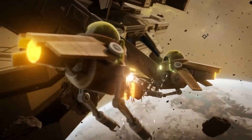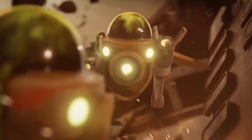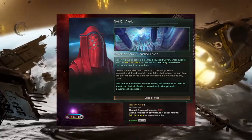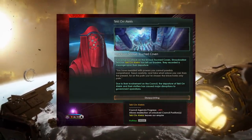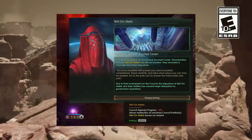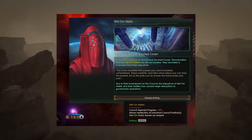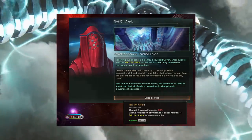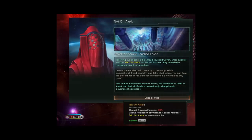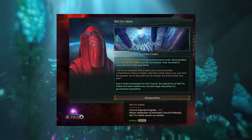It's important to bear in mind that just because you've recruited these renowned leaders from enclaves, you can't expect them to sit idly by if you attack their former home. Here we can see what happens to the shroud enclave leader if you attack their coven — they will be very disappointed. The text reads: 'You have meddled with powers you cannot possibly comprehend. Tread carefully, and take what solace you can from the present, for on the path you've chosen the future holds only pain.' The gameplay effect is minus 20% council agenda progress — a big slap in the face if you're trying to finish an agenda.